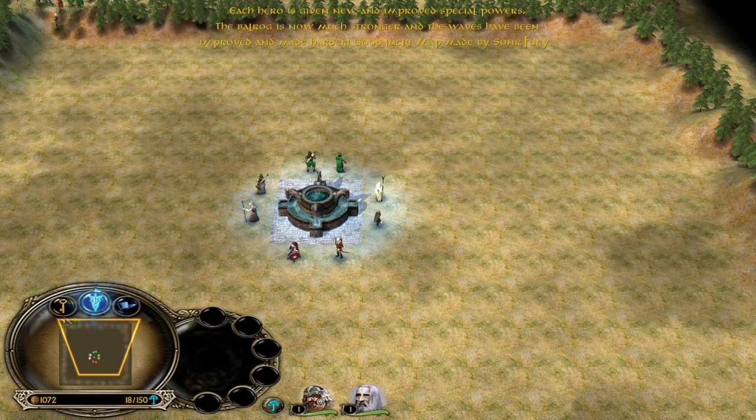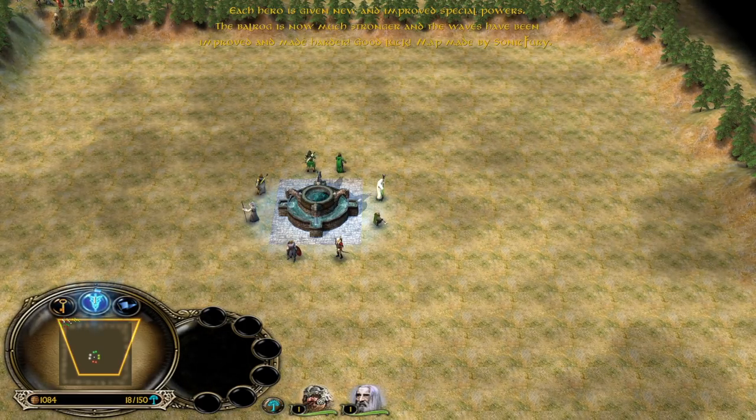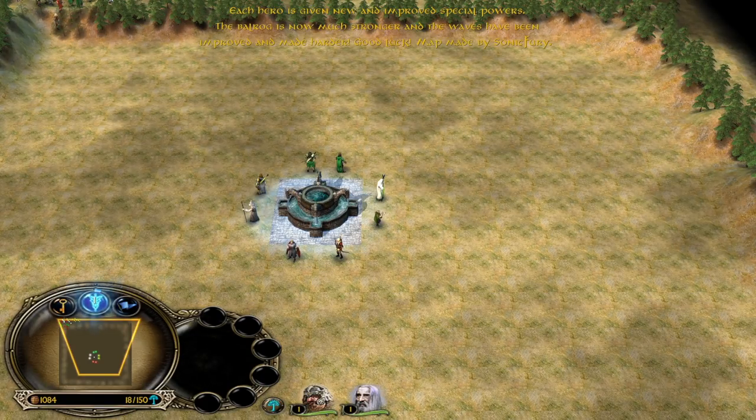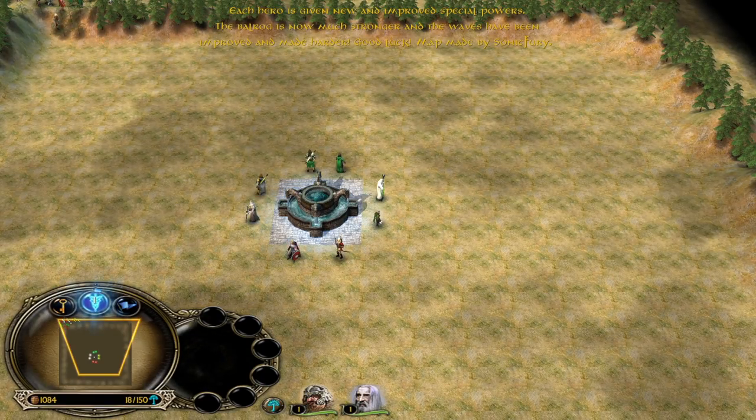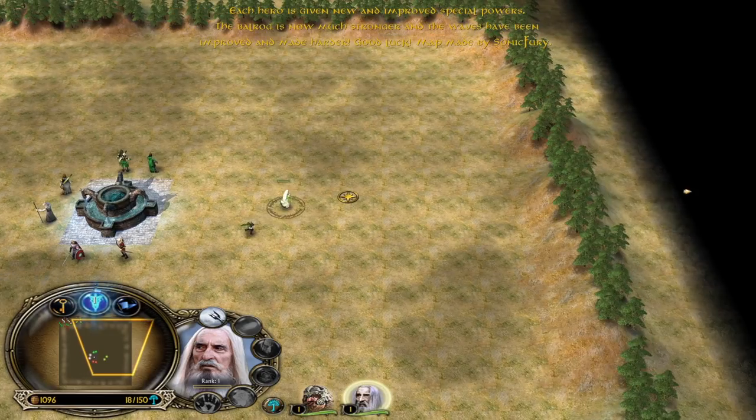So the plan is to actually create some sort of fiesta. As you can see, there are in total 8 heroes, and with those 8 heroes you need to defend yourself for 13 waves. And every single time, the wave is going to be harder and harder.